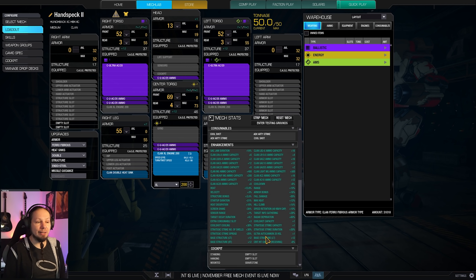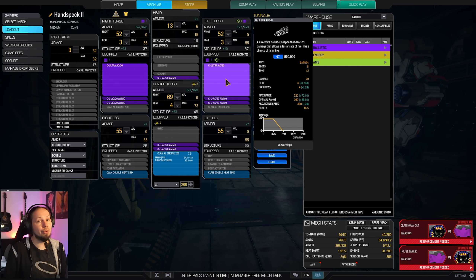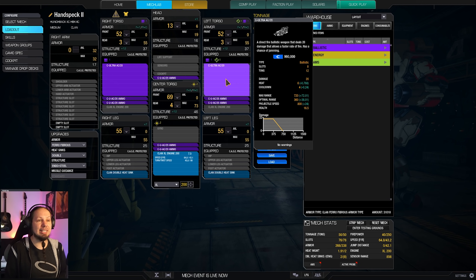The Hunchback 2C has an HSL quirk specifically for the Ultra Autocannon 20 - Ultra Autocannon 20 HSL +1. Normally you would get a big heat penalty when firing two at the same time, but we can shoot all of them simultaneously dealing 40 damage. If we double tap - shooting twice in succession - we deal 80 damage, and if enemies are static you will most likely blow up a side torso or even core a mech completely.